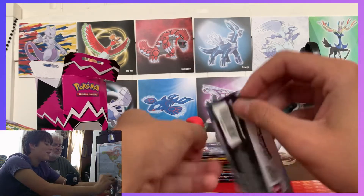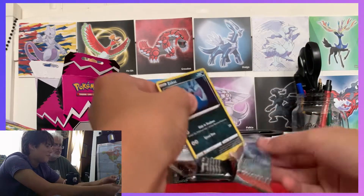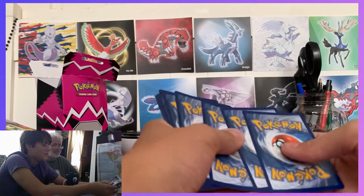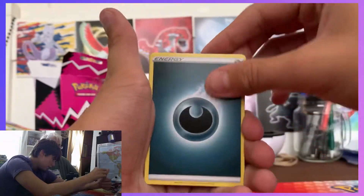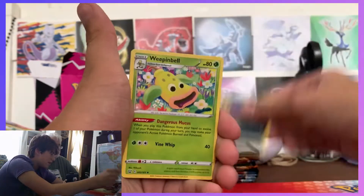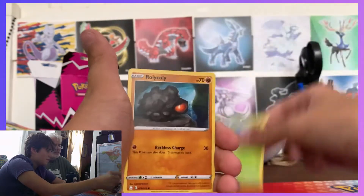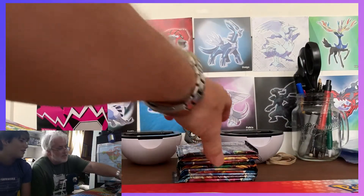I'm going first, starting with Battle Styles. Remember a couple months ago you didn't even know how to play rock paper scissors? You only put scissors, so I'd just play rock every time. Opening the pack — Dark Energy, Drednaw, Weepinbell, Cubone, Frillish, Blipbug, Rollerskate — nothing. Why do you say you see something even if you don't?